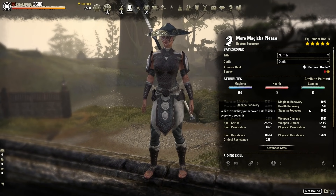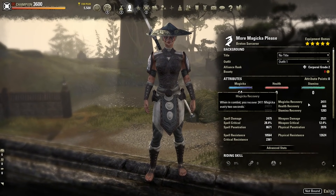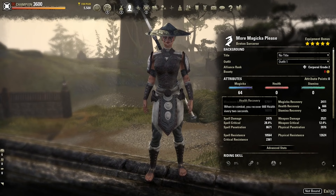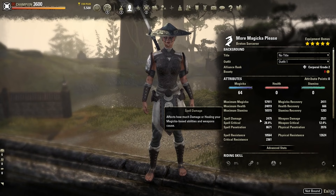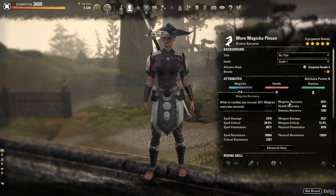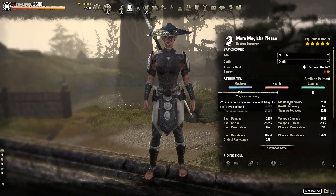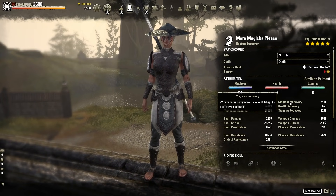For sustain, when buffed with our potion we've got 2411 Magicka recovery, 666 Health recovery, and 1283 Stamina recovery — really good sustain all around. As a Breton, this is actually on the high end for Magicka recovery. If you want, you could swap some recovery glyphs for spell damage to deal a little more damage.